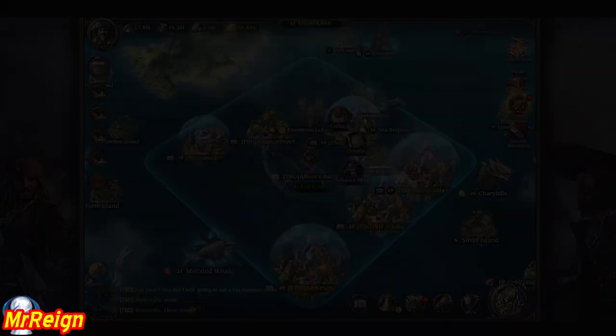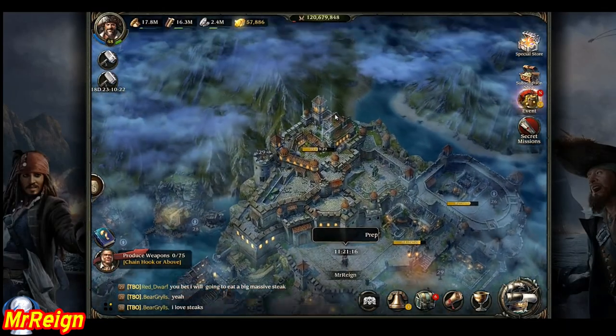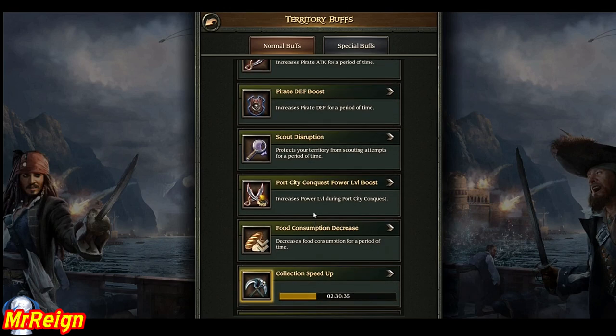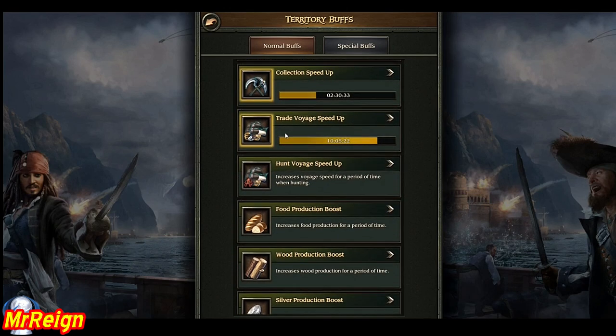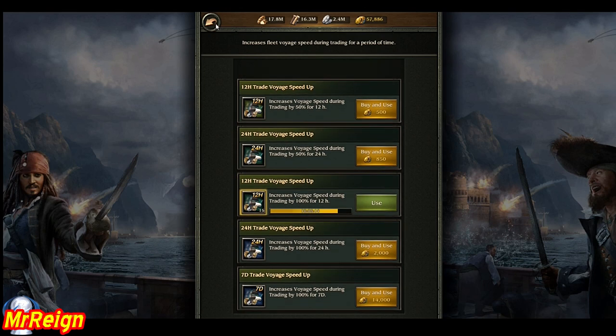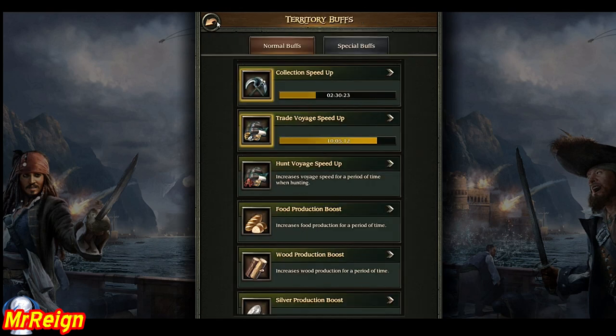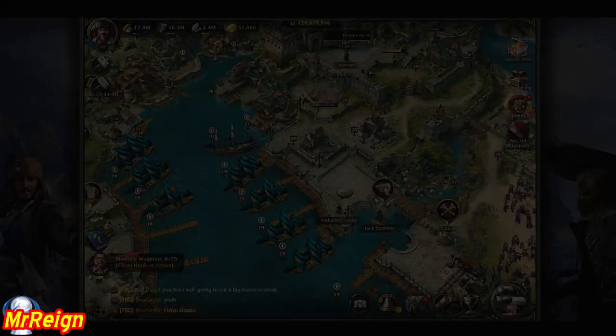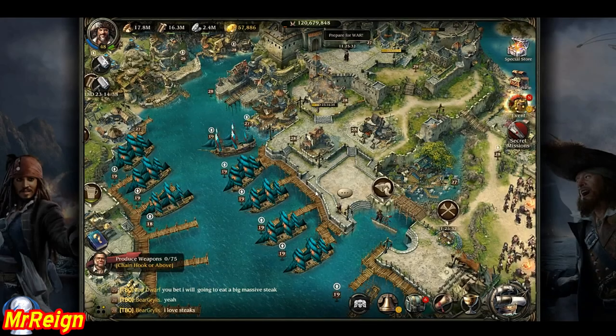There are lots of other alliance skills and I'll cover those in another video. Another way to buff your merchant speed is in your territory. If you scroll all the way down you'll get to trade void speed, and there you'll have a host of items you can choose to increase the voyage speed of your trading goods. It's similar to the alliance activation skill, but here you'll be using a scroll or buying it with gold.